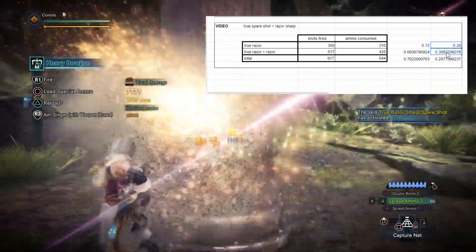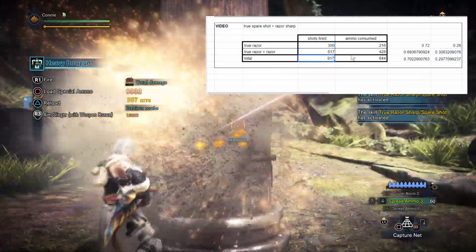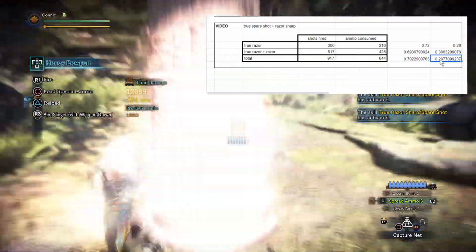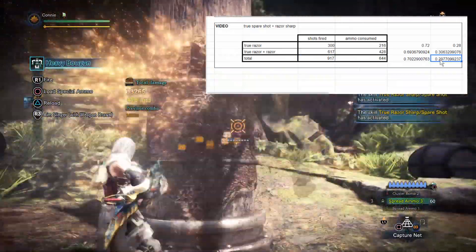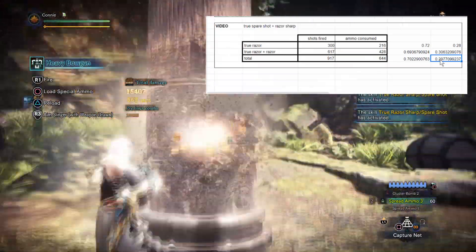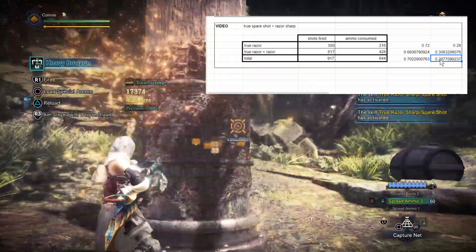So I'm fairly certain these are the same probabilities. And if you make that assumption and add these numbers together to get a total probability for true razor sharp, we find the number to be nearly exactly 30% over nearly a thousand shots fired. So yeah, 30% is the chance of true razor sharp not using your ammo, and the two skills do not stack, unfortunately. There you go.